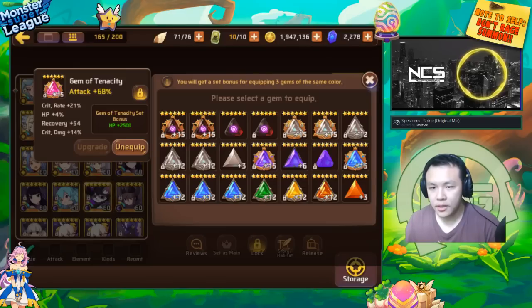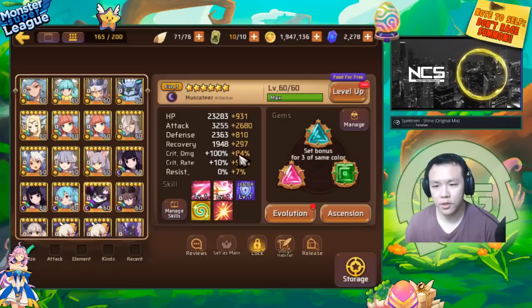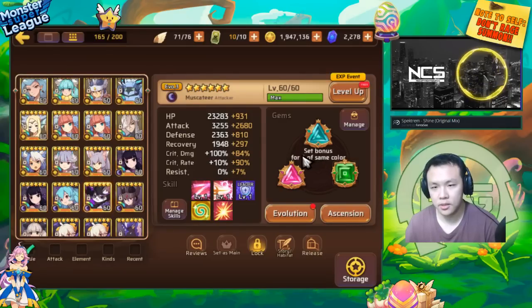So basically you need three rolls on one of your gems and two crit rolls on one of your other gems, plus a crit rate gem, in order to boost a monster's crit rate to 100%. Some of those rolls don't need to be exactly the max roll, but you need to be very, very close — you can't roll all 6% or that wouldn't add up to 100%.